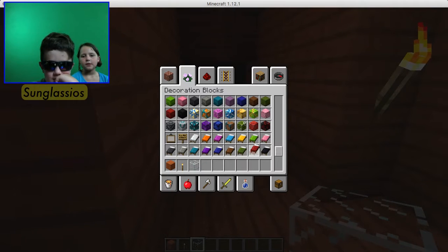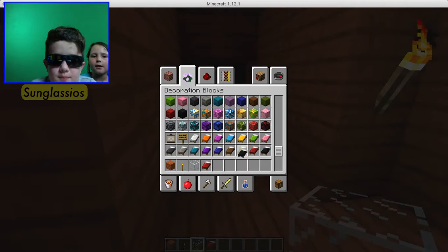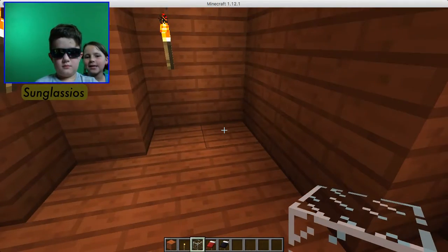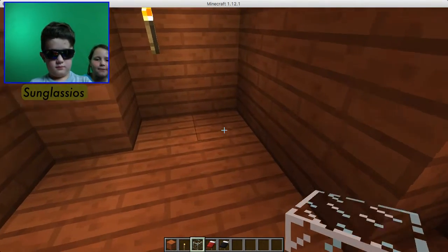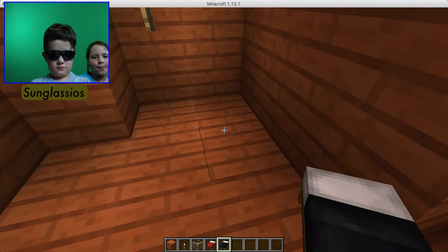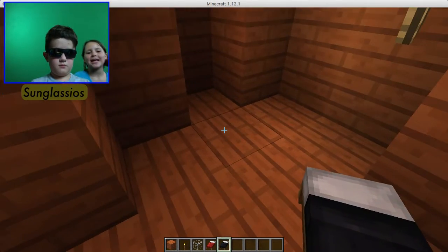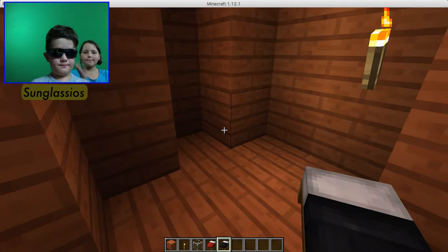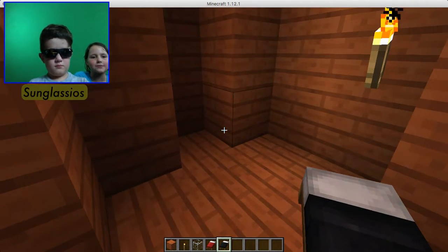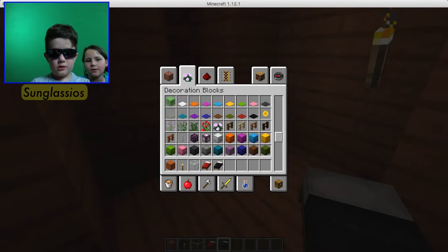I'm gonna have a red bed, or maybe a black bed. My dad plays with me usually. When he first built his house, he built it in the mountains. But then he put a bunch of villagers in there and they wrecked a big chunk of it. So I built him a new house right by my house. And this was on the Wii U? Uh-huh. Cool.